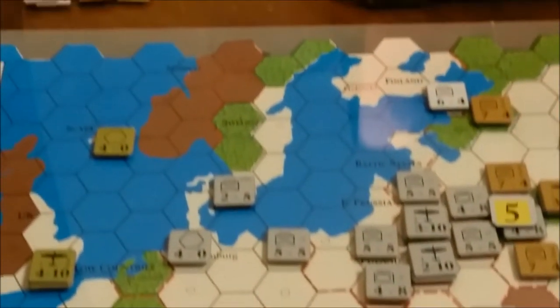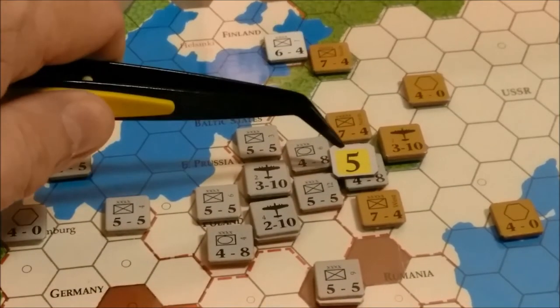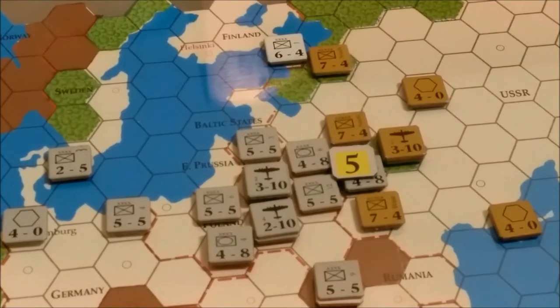We'll move up a little bit. The Russians are going to attack this lone armor unit here at 5-1 odds. They'll use 3 of their army groups, and I think the air unit will also be involved — it'll be 21 versus 4, which is 5-1. I think that's all the mischief that the Allies are going to get into this turn. The Russians just kind of moved in to try to fill the line.